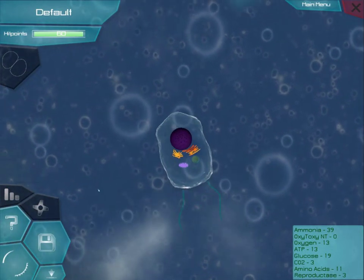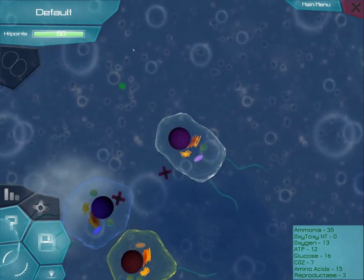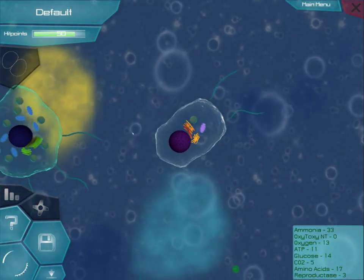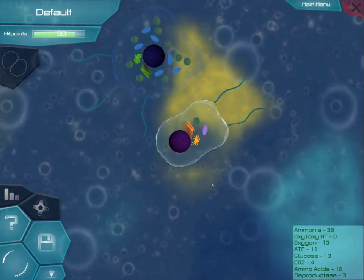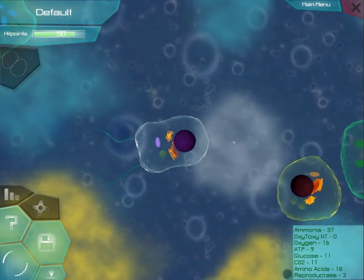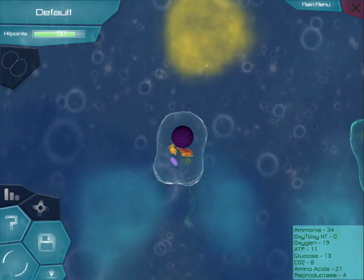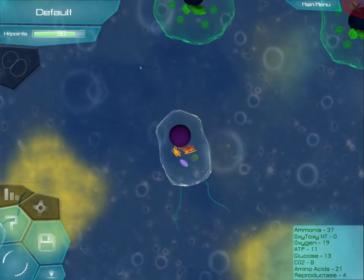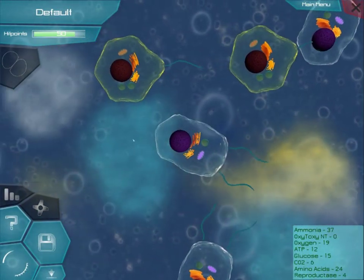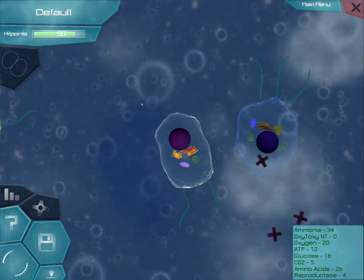If you look at the bottom right, you can see that I already have three reproductases. You need a total of five to reproduce, and usually what you're missing is ammonia — the yellow compound — so you should try absorbing that and it'll help you reproduce faster. One thing I should mention: remember to save fairly often by clicking this button. This game is still in alpha stages, so while I'm pretty sure I fixed all of the crashes, they are still frequent enough, so crashes can happen just like randomly, but usually it's during engulfment or something.